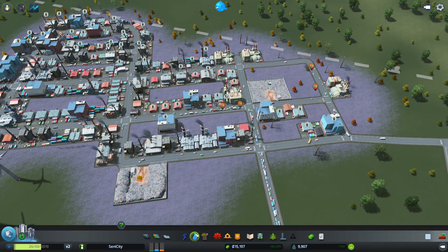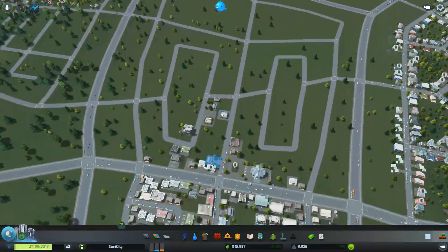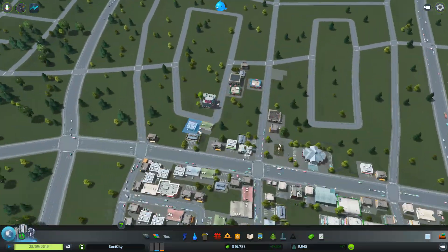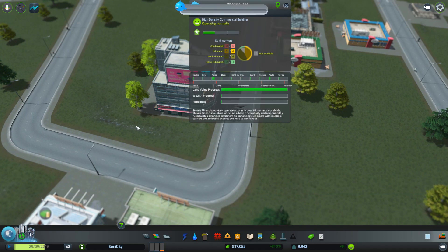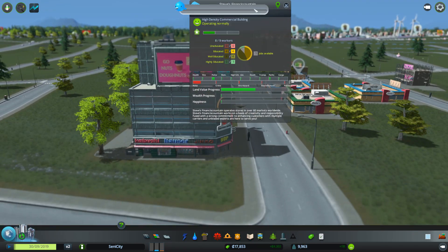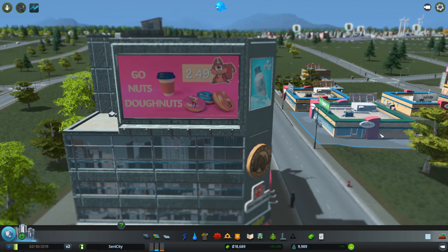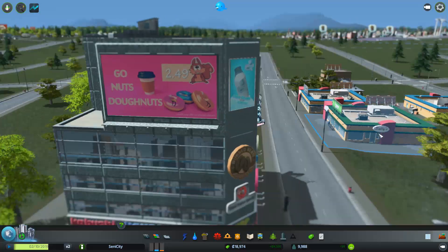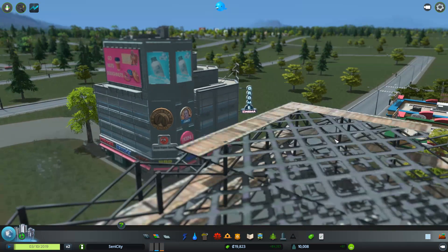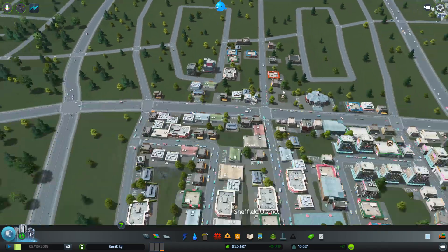Let's keep an eye on the power — I think it'll stay connected. Getting rid of those zones means a few more industrial buildings are growing elsewhere. Here's our first heavy commercial zone building! Oh my god — it's a cinema, a Buried Bean coffee, a comic shop — like a mega store! That is a pretty sweet building.